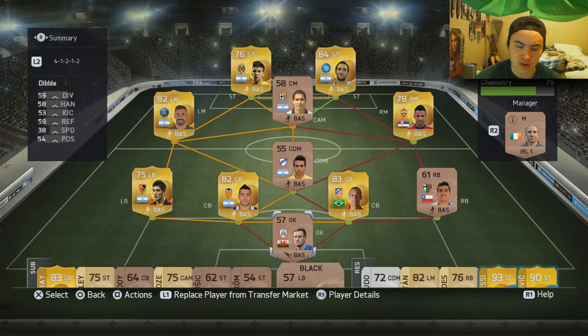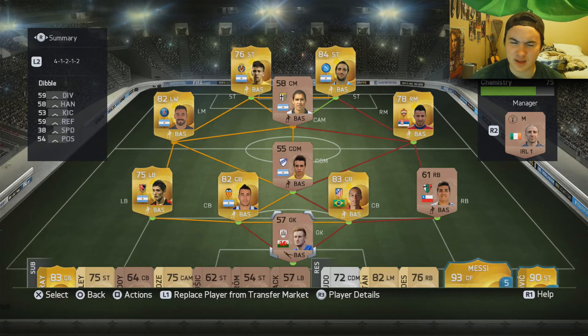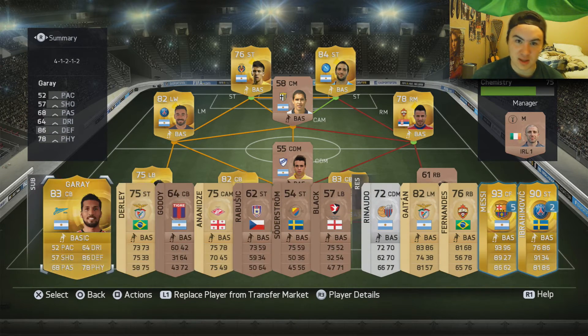Lovetsy only had one goal in two games but he was making crazy passes. I'm not quite sure if we had Miranda at center back in the last episode or not, but he's in here now as a substitute center back with Garay, and that's really all the changes between this episode and last episode.